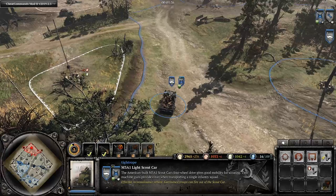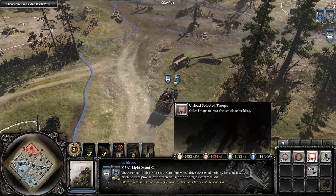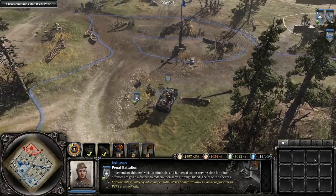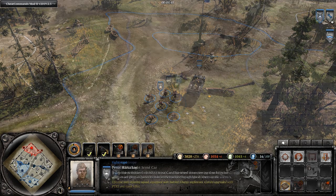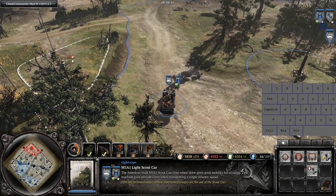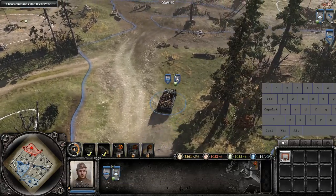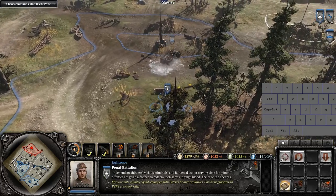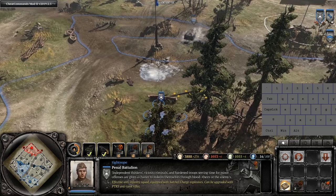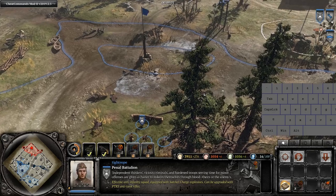Next up is exiting troop transports. The standard method for getting squads out of a troop transport is to use the unload selected troops button, however when you do this the vehicle comes to a halt and all squads inside the transport get out, which may be undesirable. Instead, similar to getting out of a building, hit tab to cycle to the squad you want to get out and then right click where you want them to go. This way only the selected squad will get out and the vehicle will keep moving uninterrupted, allowing some daring drop-offs that would otherwise get your troop transport killed.